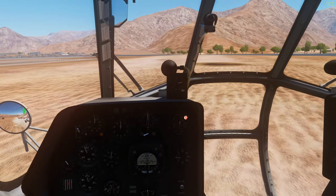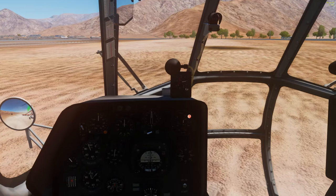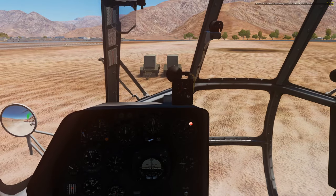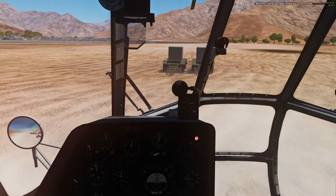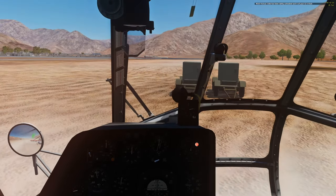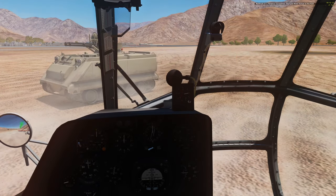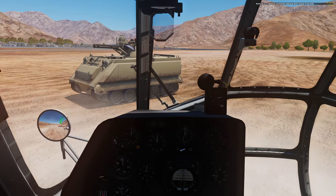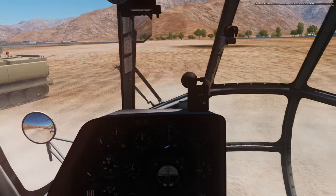The maximum takeoff weight depending on weather is going to be around 22,000 pounds. Drop crate — we'll have to sit down. Unpack crate — there's our AAA. Put ourselves back up.